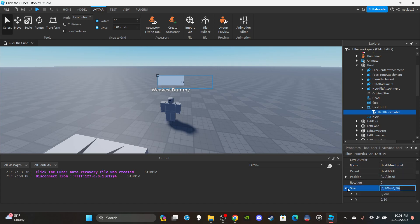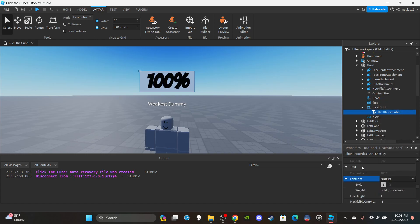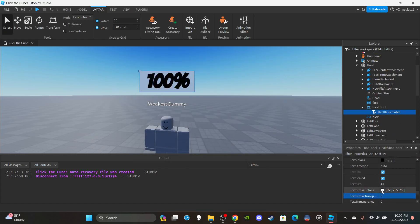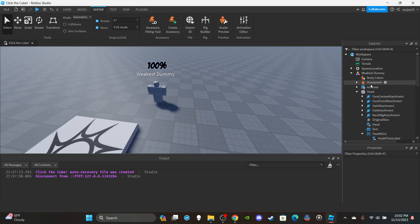Then insert a TextLabel into the HealthGui and name it 'HealthTextLabel'. For properties, set the Size to 1 comma 0 comma 1 comma 0. Then enable TextScaled, Bold, and RichText. By default set the text to '100'. You can change the font to whatever you please — I'll change it to make it look a little nicer. Set the BackgroundTransparency to 1 so it's fully transparent.